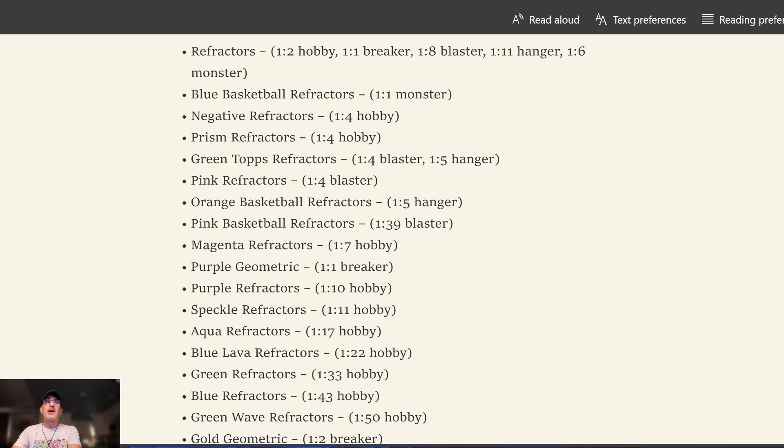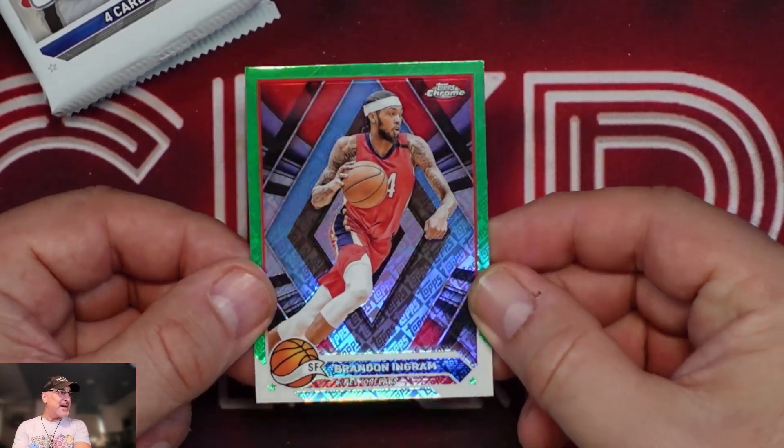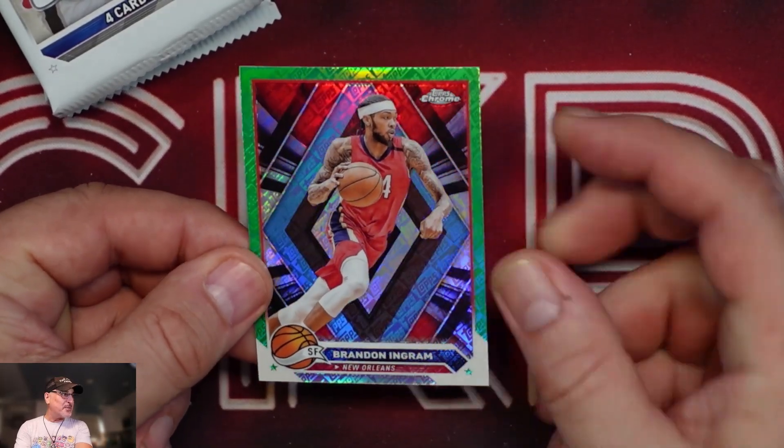It looks like you get more different colors out of the blasters. Monsters look like they only get the regular refractor and the blue refractor. The hangers get some more variations too. Every box can get a super refractor, though one out of 19,000 packs is not easy — and even the blaster is one out of 37,000 packs, and the hangers one out of 51,000 packs. Wow. So the greens do come out of the blasters and hangers — I like that.